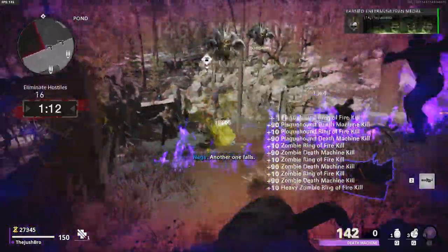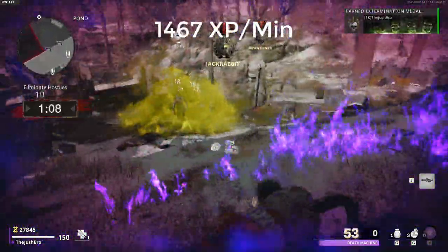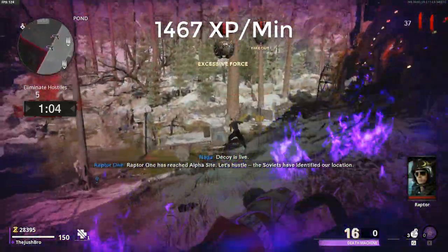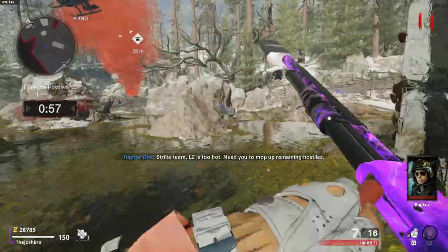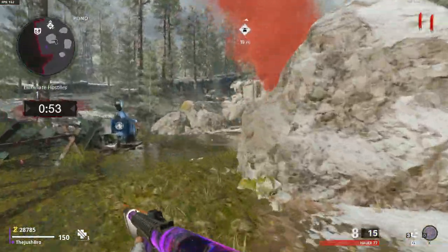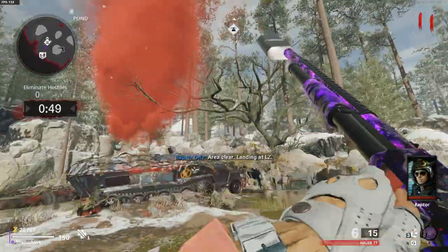This strategy will give you about 1,467 XP per minute. Obviously if you're a little slower you'll get less, and if you're faster you'll get a little more. This is overall a really good strategy — super easy to do, especially if you don't have a lot of time. If you only have about 30 minutes, you can just knock this out, get a good amount of XP — about half a level, which is really nice. And if you're running double XP, that would be a full level.